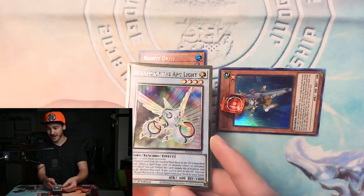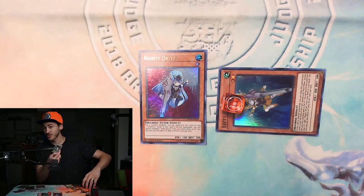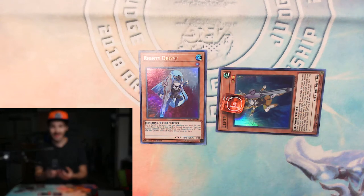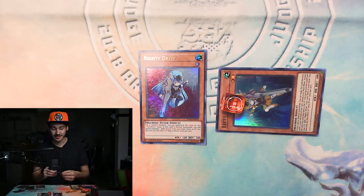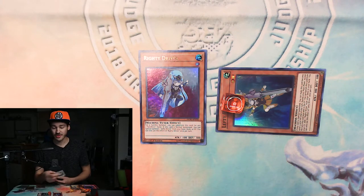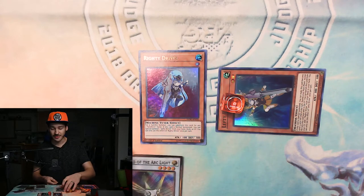There are a lot of powerful synchro monsters in the game. One of them is Herald of Arclight. If you've been to any tournaments or played online, you've probably seen this card. It doesn't let anything from your hand or deck go to the graveyard — it gets banished instead. That screws up a lot of people, which is why it's such a popular card right now. He's also an omni-negate: if your opponent activates a spell, trap, or monster effect, he tributes himself to negate and destroy that effect.